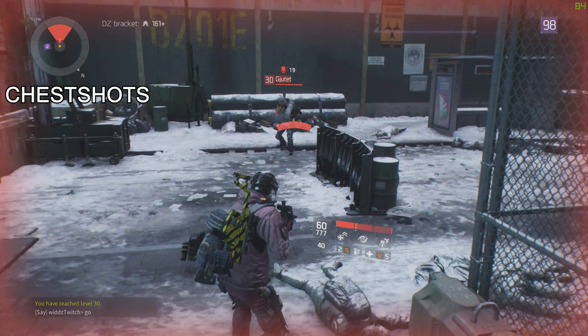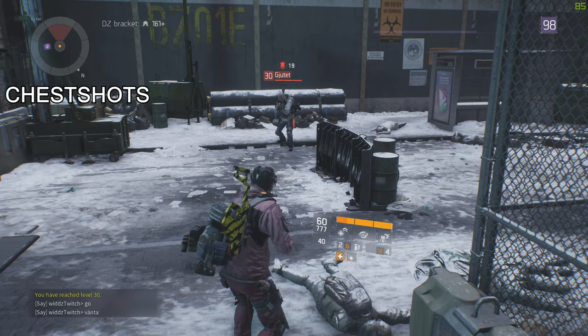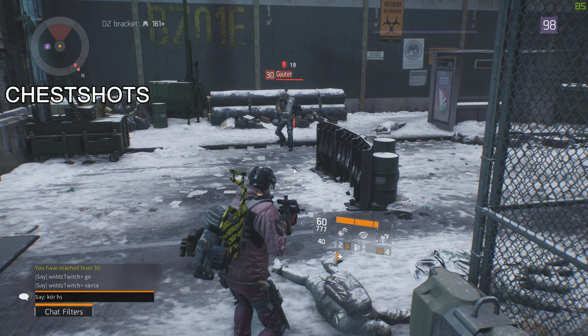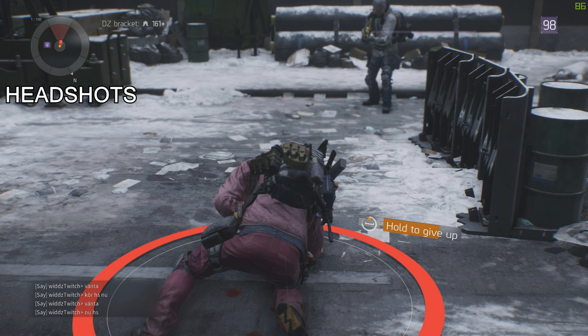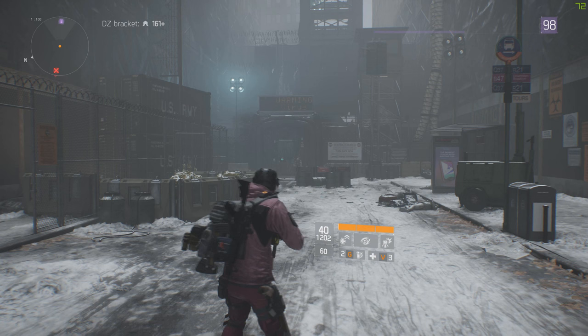Let's talk about headshot damage. As you know, in all shooting games you deal more damage with a headshot, and that's the case in this game too. But beyond that, there's a stat called Headshot Damage that will improve it much, much more. So headshots are much more important in this game than in any other. You should always aim for the head — it doesn't matter if you miss a few shots, it's better to aim for the head and chest.